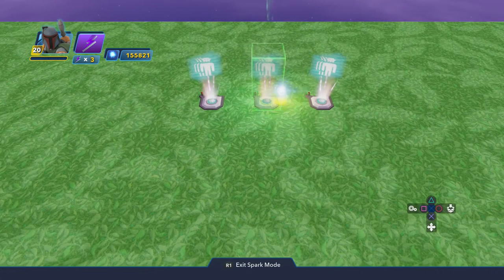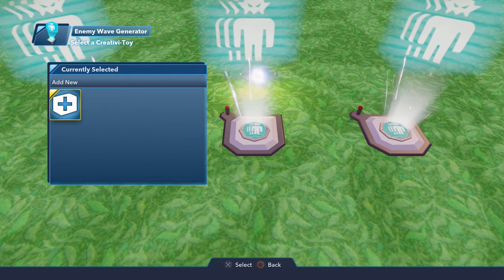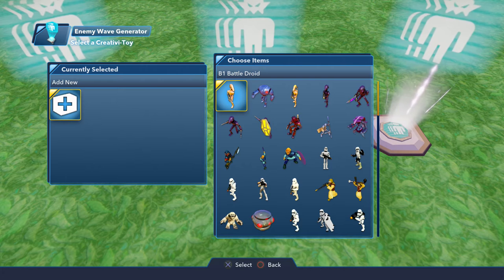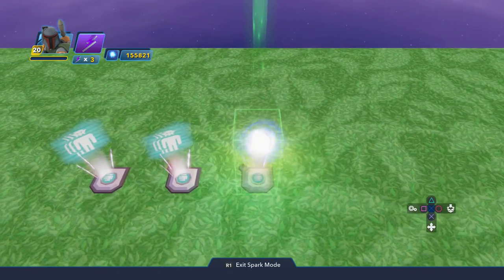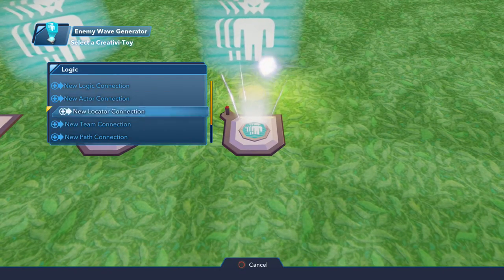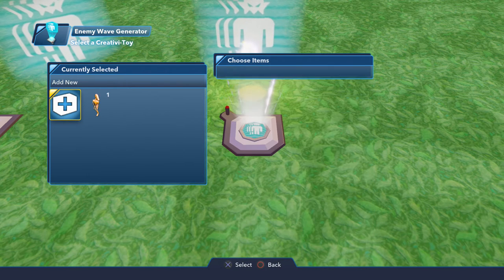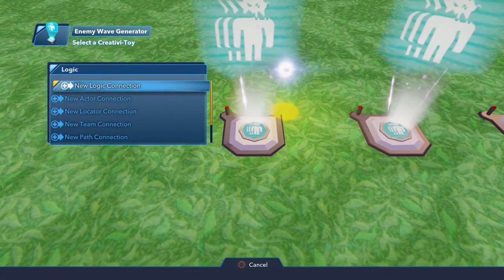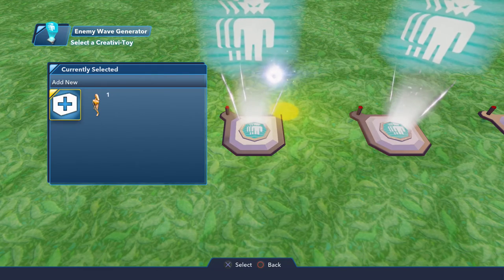We're going to go onto the enemy wave generators and just put some baddies in - what we want to choose to defeat. I'm just going to use one. I'm going to use something that's easy to kill: a battle droid. I'm going to do the same thing with the other two enemy wave generators. I'm ignoring all the other settings, just interested in putting one baddie on each wave generator. That's the second one done. For the third, again the same baddie: B1 battle droid. We like a bit of Star Wars.